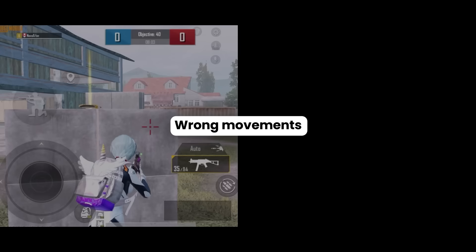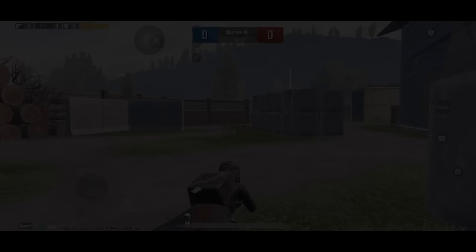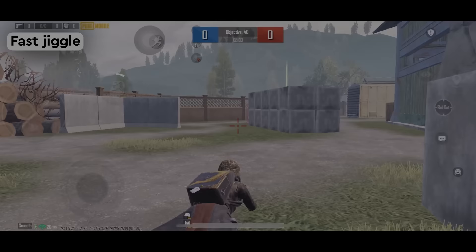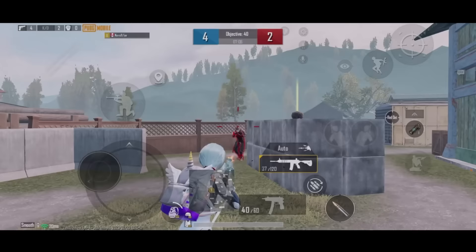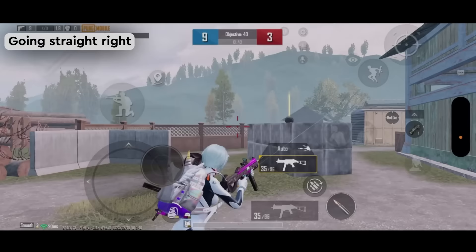After that, there are often two types of movement players make: either fast jiggle or going straight right. This is how fast jiggle looks like. From the enemy's perspective, you're barely moving and won't get hit by their pre-aim. Going straight right is better than fast jiggle, but experienced players can easily trace your movement with no shots being missed.